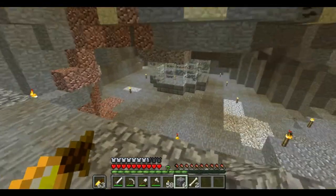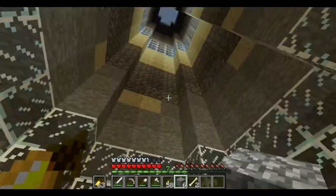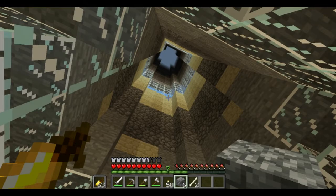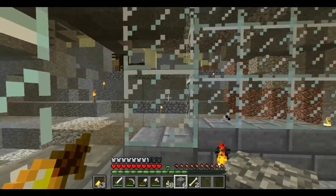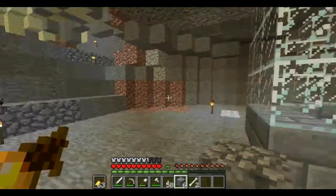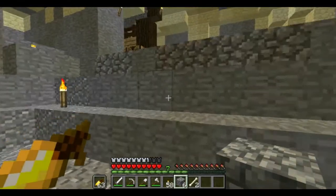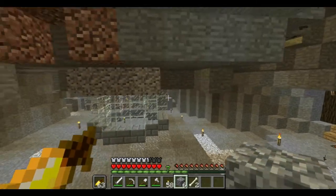Also guys, this mob farm isn't working. I may change it to an iron golem farm, I don't know yet. Not enough drops, and I think it's because this is too close to the spawn. I thought 25 blocks works on the Y axis, but I guess it only works on the Z and the X. The Y is up and down, the X is left to right, forward, backwards — you guys should know that if you play Minecraft.